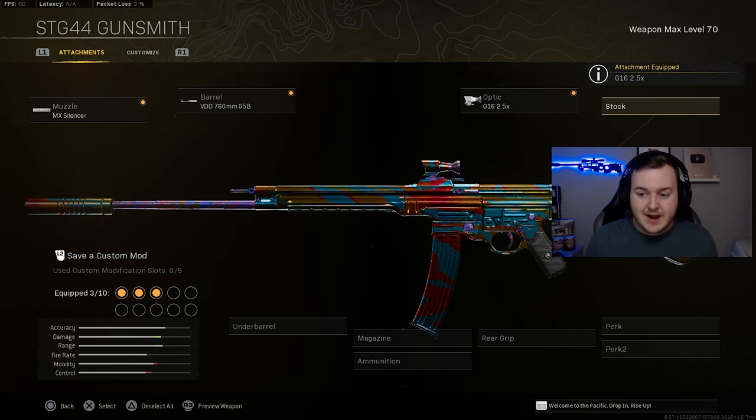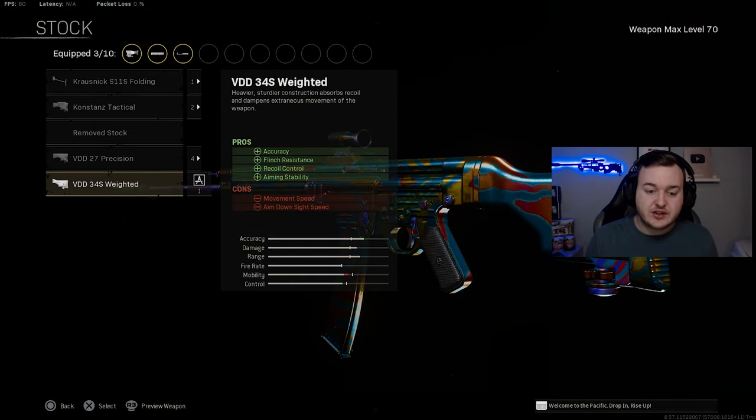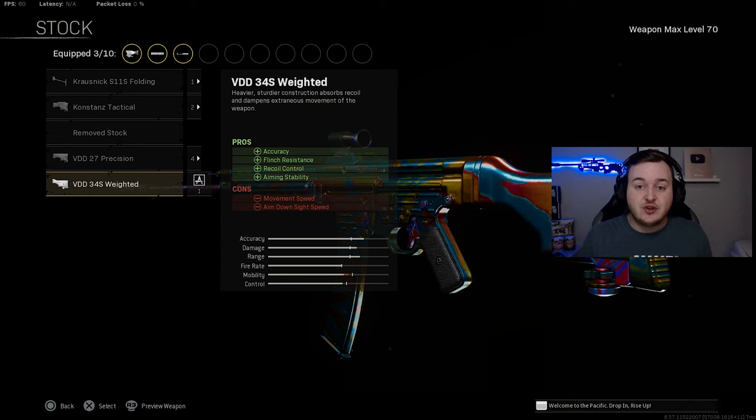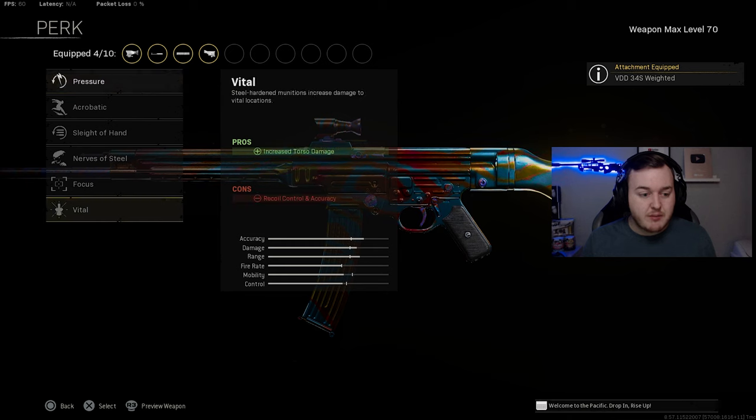For the stock we're using the Weighted Stock for accuracy, flinch resistance, recoil control, and aiming stability. We're more stable when aiming down sights, recoil control is improved, and the flinch resistance is really important — when you get shot at, you won't flinch off target as much, which helps you stay on enemies during gunfights.